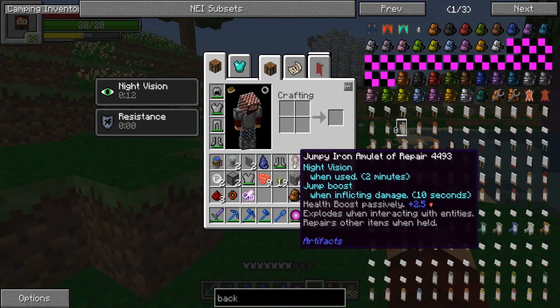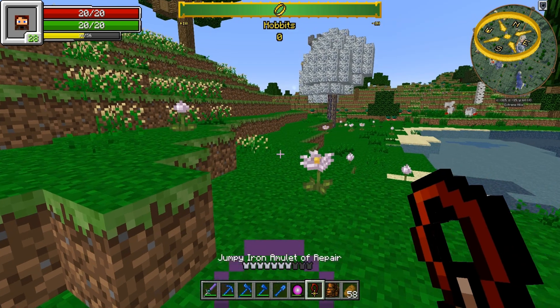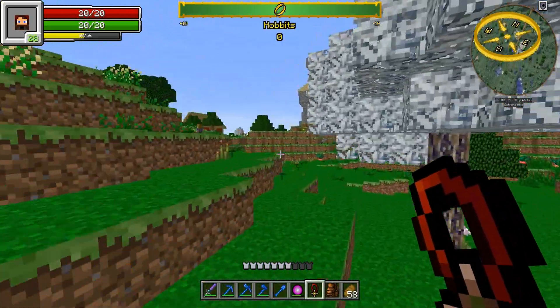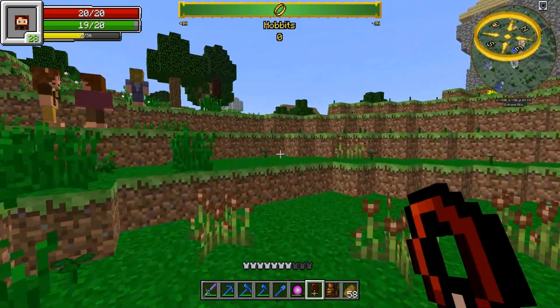That one was supposed to give us a jump boost. Health boost, passively explodes when interacting with entities, repairs other items when held. So what happens if we put this in our hand? All right, I'm just going to run with this in my hand. Can I jump more? I really don't know what's happening, but — oh! A house! A normal size people house, a Modi-size person house!